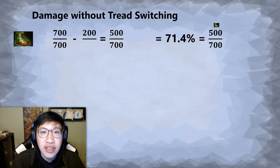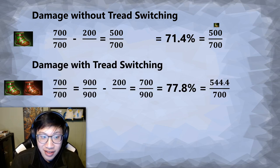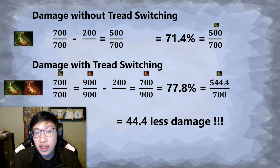The last case is for when you take damage. It is generally better to be on strength treads. Let's say you're an agility hero sitting at full health, and you see some spell coming in that's going to do 200 damage. You just take the damage without tread swapping and you end up at 500 out of 700 — that is 71.4%. Now if you tread swap, switching to strength treads and gaining an extra 200 HP, you're at full health at 900. You still take that same 200 damage, but now you're at 700 out of 900, which is a higher percentage. So when you switch back to agility treads, you're actually at 544.4 — 44 extra health because you swapped to strength treads.